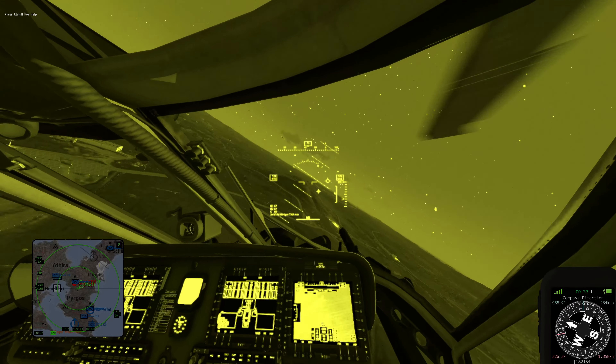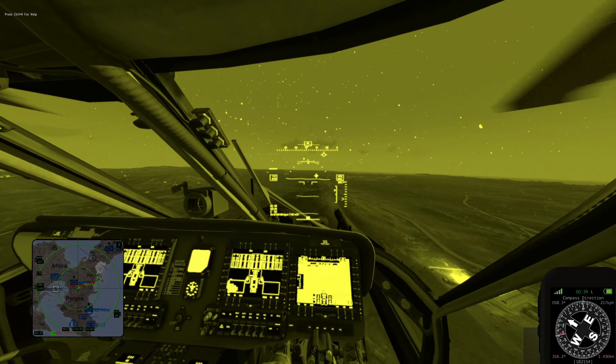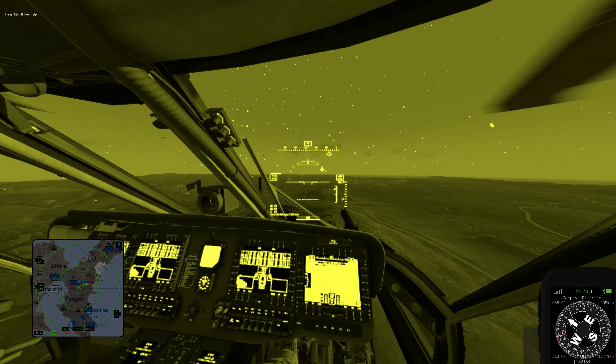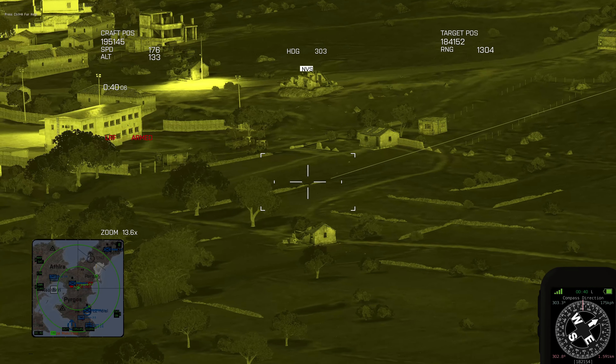4-3, clear hot. It is way easier to strafe left to right than right to left. 1-2, neutral, 3 for re-attack if needed. 3-3, contact in, 50 quid up.